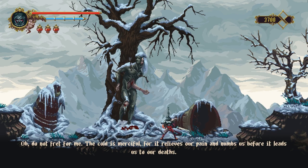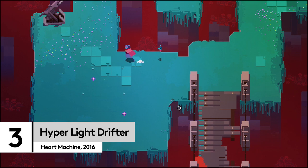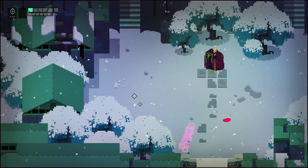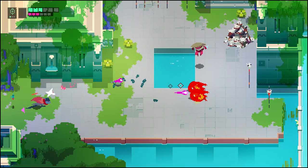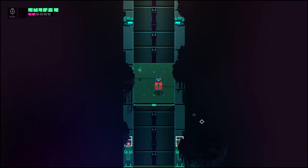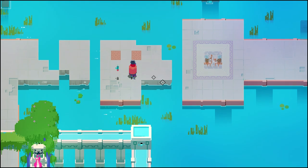Do not fret for me. The cold is merciful, for it relieves our pain and numbs us before it leads us to our deaths. From some old-school pixels to futuristic fantasy, Hyper Light Drifter is like sci-fi Zelda where you face increasingly difficult monsters through a variety of crumbling locations. And these are what you'd put on the postcard home. Every single place is atmospheric and creative and shows off exactly why pixels can still compete with polygons. The water is so inviting, you just have to stop and stare for a while.